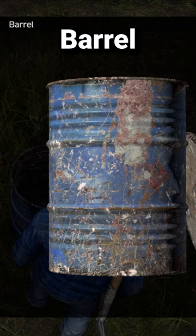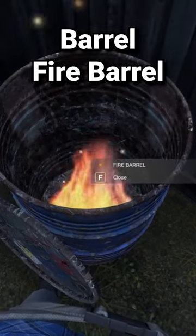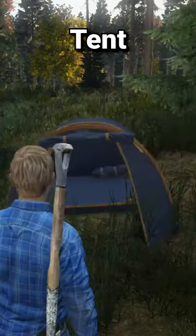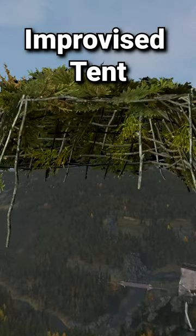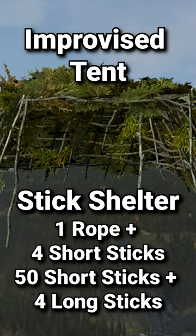Other methods to stash items are oil barrels, which can also be used as a fire barrel, tents which can store many items but can be hard to hide, and craftable improvised tents with stick shelters being the easiest to make.